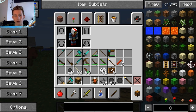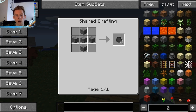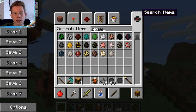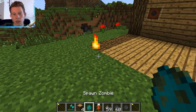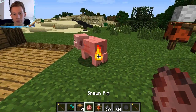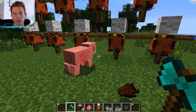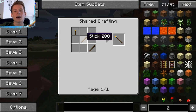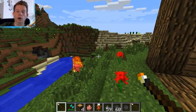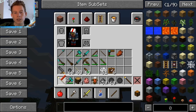Next we have the fire rod, which is a one-time use weapon. It's crafted very cheaply — two sticks and a torch. You punch the mob with it and it sets them on fire. It's a one-time use item so use it wisely.